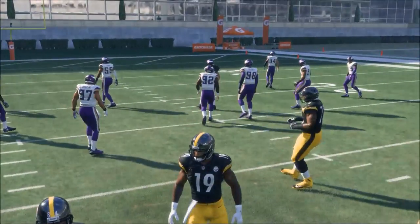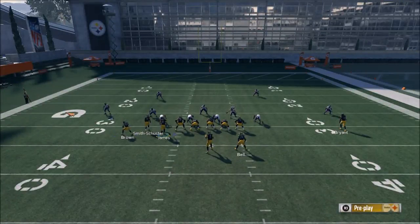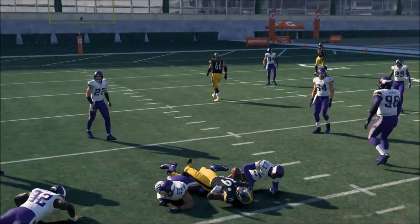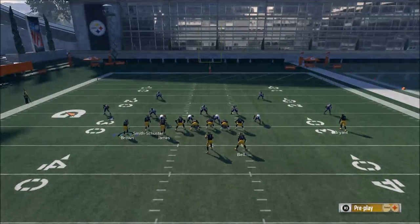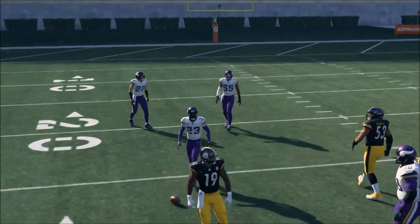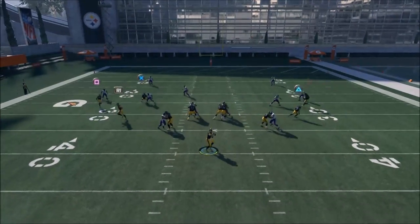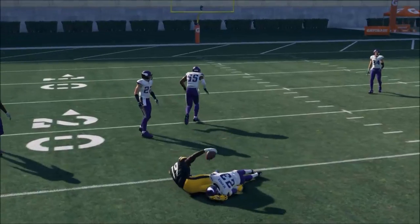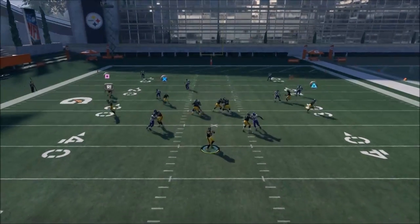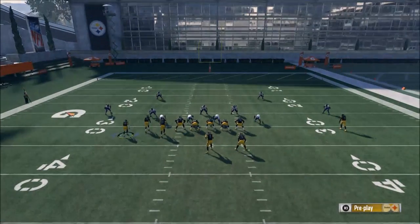Another thing I've been doing lately is this new meta that's kind of emerging: hitch routes. What you basically want to do is low-pass them and you'll see they'll catch them. Here's how you do a low pass this year — I learned this watching Master Gamer in the man challenge — basically hold L1 and hold the left analog stick down. I find this to be one of the better ways to get a simple quick completion. If you have a good catch-in-traffic receiver, that's the go-to rating for receivers this season.